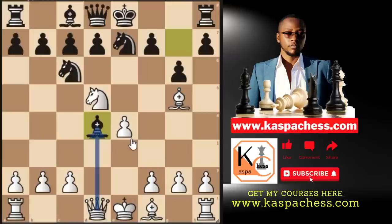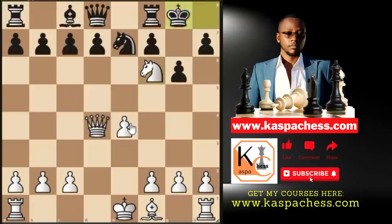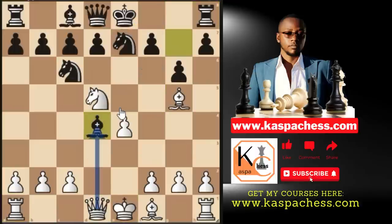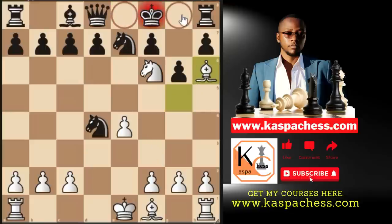He played bishop takes e7 and went on to win because of his active position, but to end the game quickly, always remember to sacrifice your queen on d4. If they take, you go queen f6 check, king f8 — the only move — and bishop a6 checkmate. These two squares are covered by our knight.